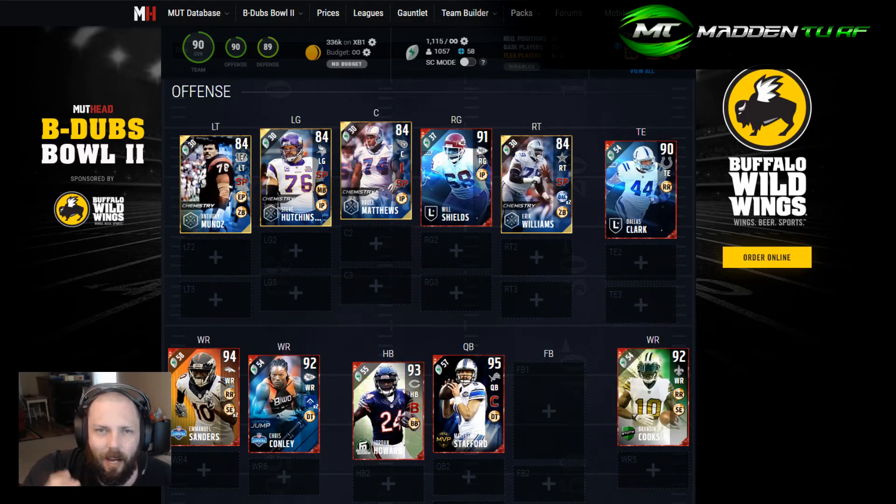At quarterback, MVP Stafford is a great card. I don't love the way he throws personally, but for around 9,000 coins he throws pretty well. At running back, football outsiders Jordan Howard is a really solid card that does a little bit of everything. He's not the fastest running back in the game, but he's battle ready and trucks people, so he's pretty good.